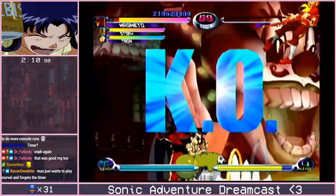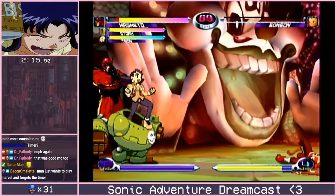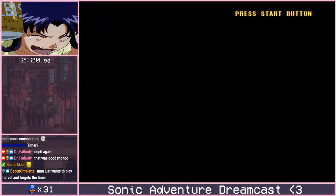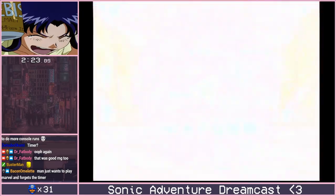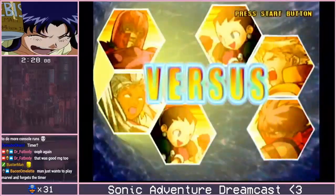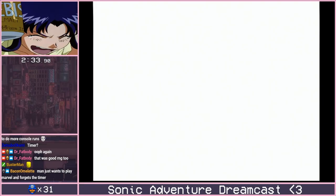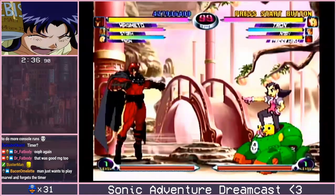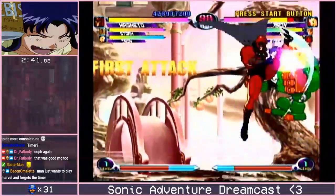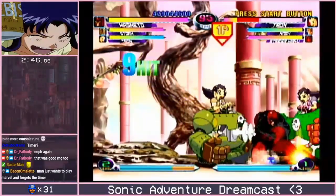And shout-out to Capcom for releasing such a beautiful, broken mess that was never intended to be this way. Basically, none of the stuff that you're seeing right now was intended. Magneto and Storm were not supposed to be as broken as they were. There were a couple things they knew about during beta testing — players such as Boss, famous for Street Fighter Alpha 2 and CVS2, was one of the testers. They knew about the multiple Air Hyper Viper Beam loops. But there's a ton of stuff that changed throughout the years. There was one character considered very poor in this game that ended up being, in a lot of people's opinion, either the best or second best character in the game — and that's Sentinel.